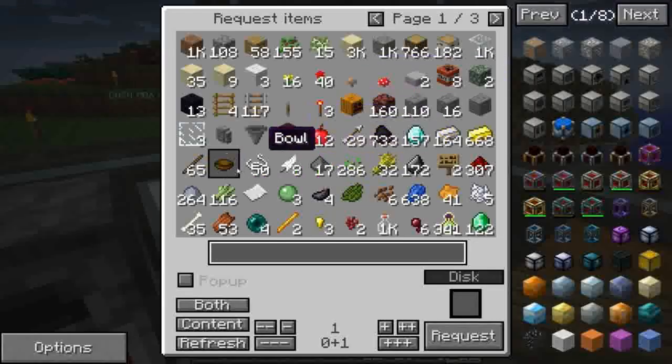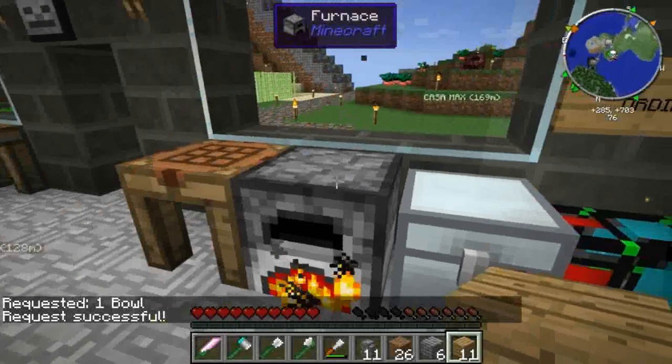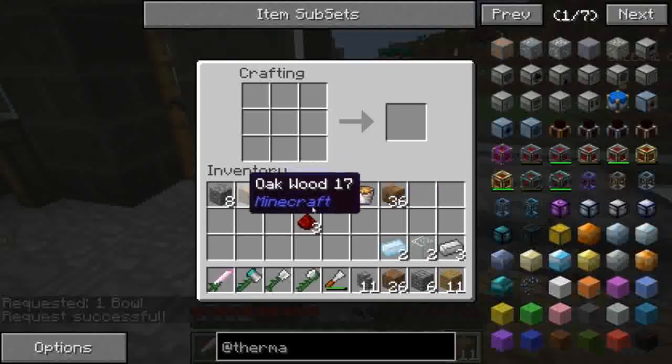Ci serve anche una ciotolina, una bowl. Ne abbiamo una e ne prendiamo una. Nel frattempo craftiamo quello che ci serve.